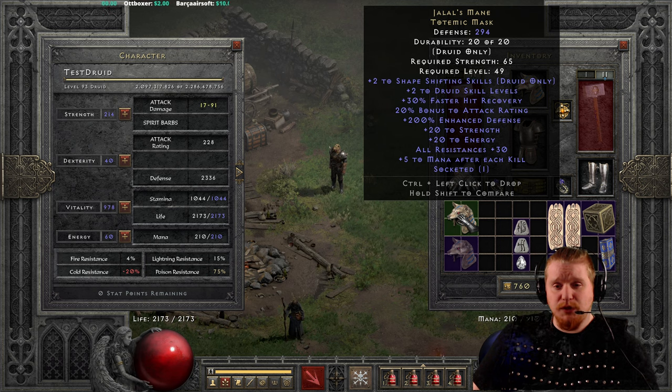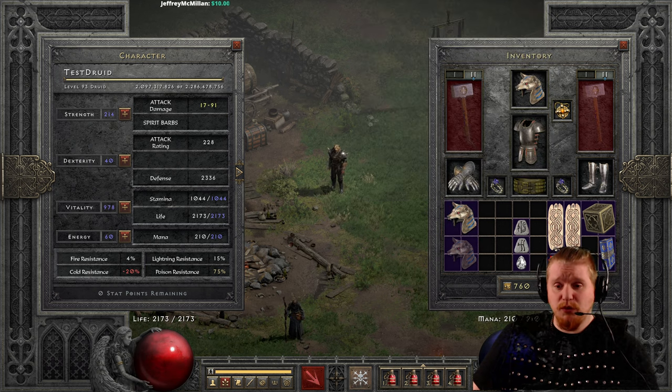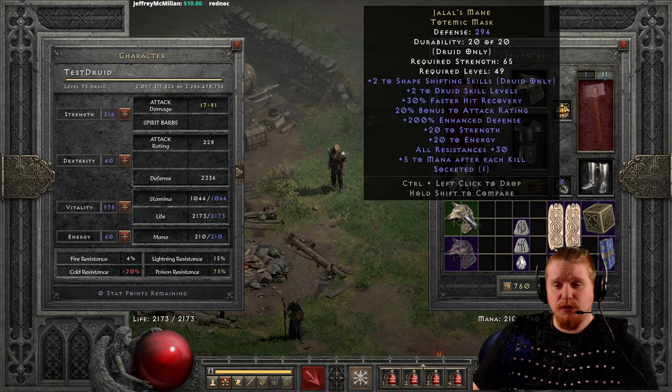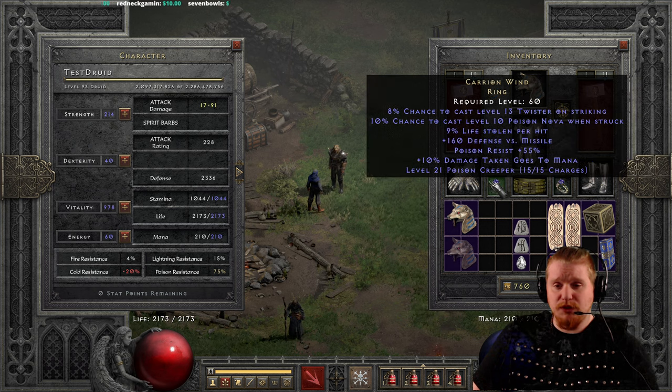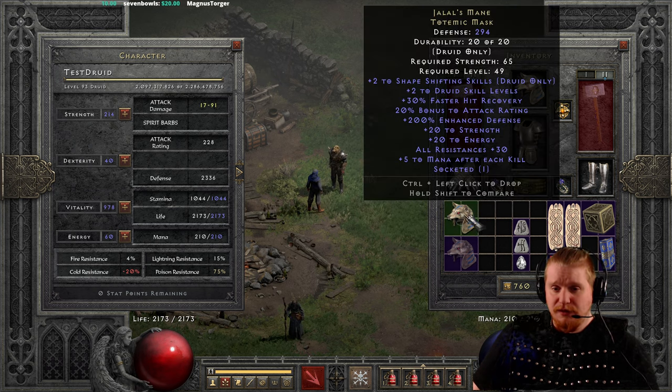On top of that, we also have plus 2 Druid skills, which is absolutely excellent and something you would look for in a circlet. It doesn't have faster cast or anything like that you might specifically want for a caster type, but it has literally everything else: plus 2 Druid, faster hit recovery, strength, energy, all resistances, and the massive plus 5 to mana after each kill, which can be stacked with other things to make your mana pool basically infinite. For example, if you're using Silkweaves — which also have plus 5 — you're looking at plus 10 to mana after each kill between the two items, and you could even stack in some plus to mana after each kill rings. Rare rings can have 1 to 3, I think. Basically, this helmet is just nuts.